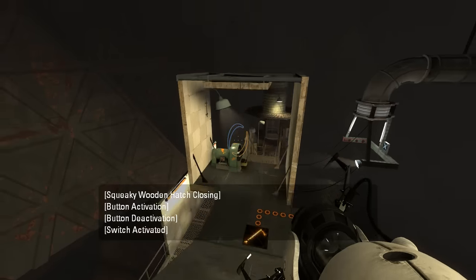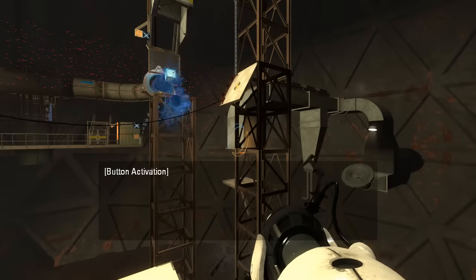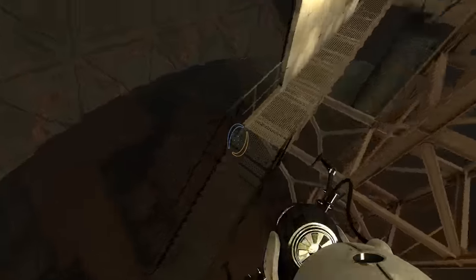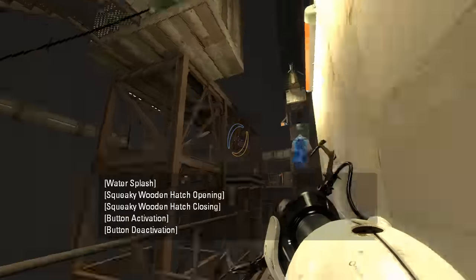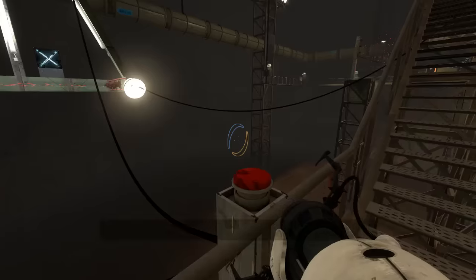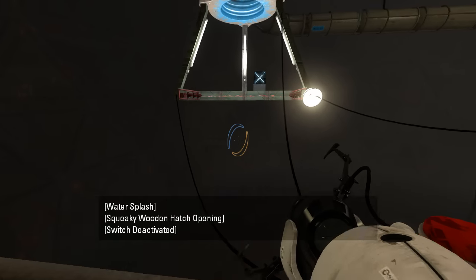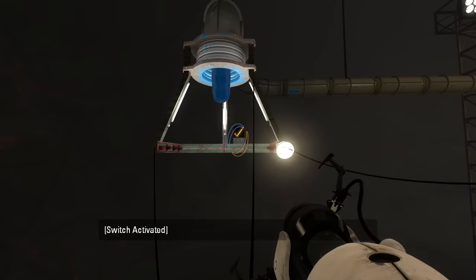What does this do? Whoa! Wow, that was entertaining. Alright, let's see. It looks like we'll want to shoot out at an angle. Also, what does this do? So this is just tutorializing the paint fizzler, I guess?